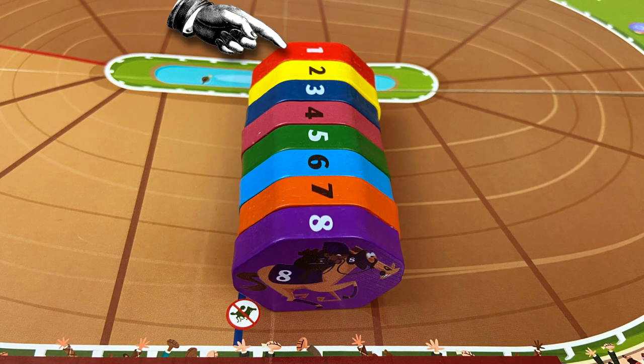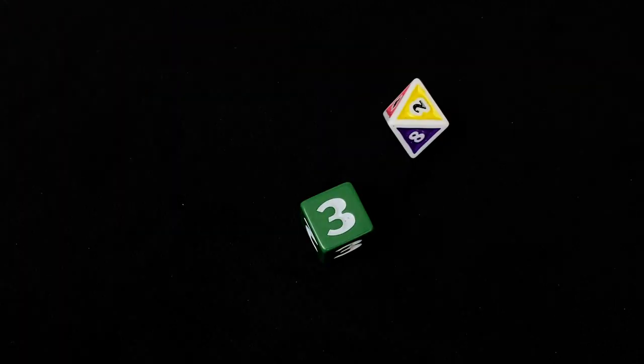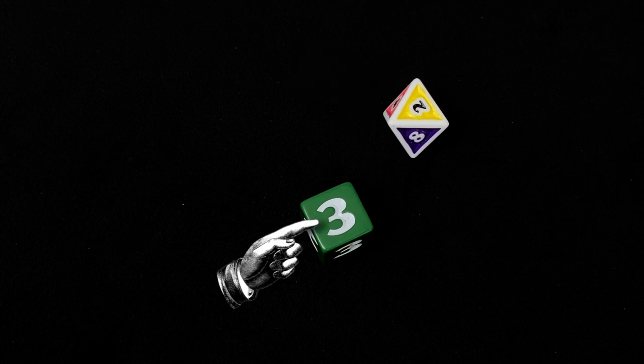Horse number 1 is on the inside of the track and has the shorter distance to travel, while horse number 8 is on the outside, so that horse has the greatest odds — the long shot. Beginning with the start player and going clockwise, the active player rolls 2 dice: an 8-sided die and a 6-sided die. The 8-sided die tells you which horse will move, and the green die tells you how many spaces it will go.